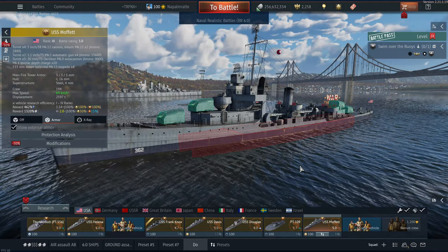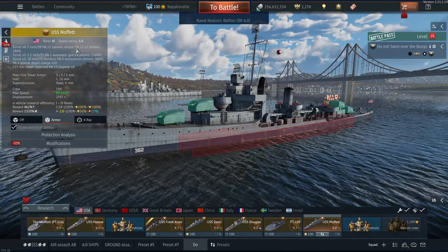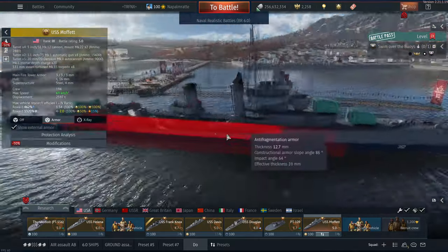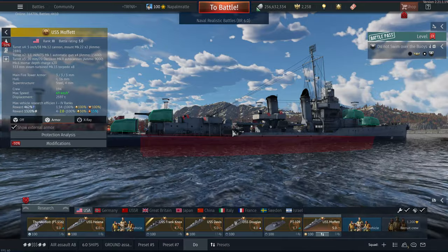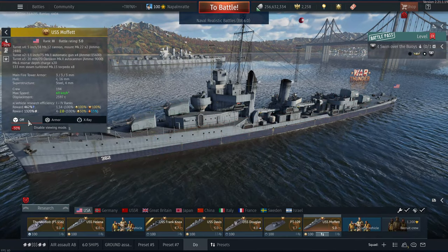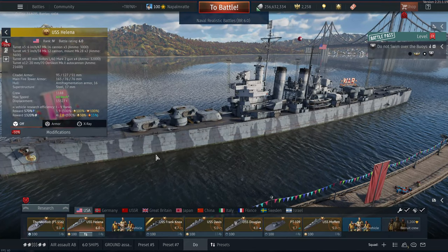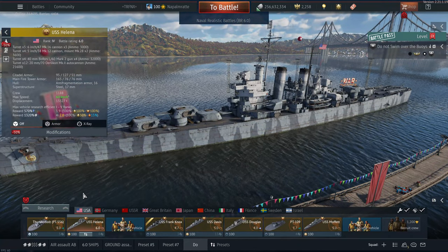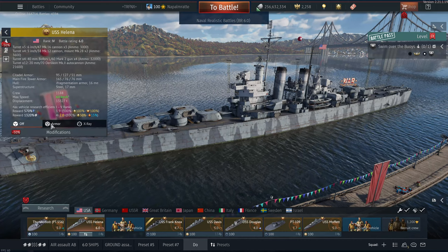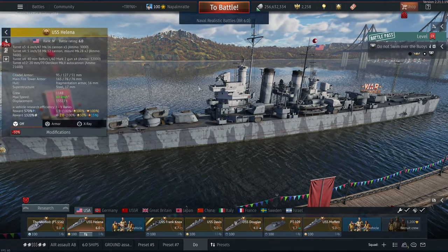The USS Frank Knox is absolutely amazing. It has anti-fragmentation armor, high DPM guns, 40mm Bofors, and 10 torpedoes — fantastic and absolutely worth the price even without a discount. Then there's the USS Moffett at battle rating 5.0, which sees many more up-tiers versus 6.0. That's a nasty battle rating, and its AA is a weakness, but it makes up for it with sheer DPM and earns you a lot of silver lions.